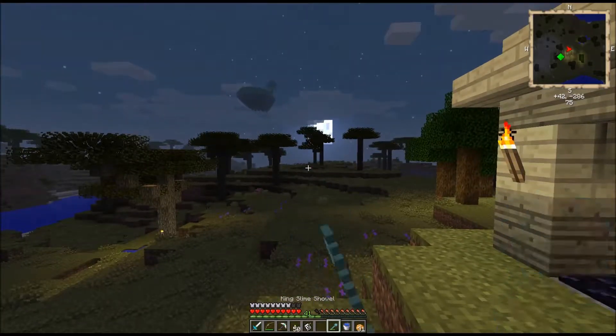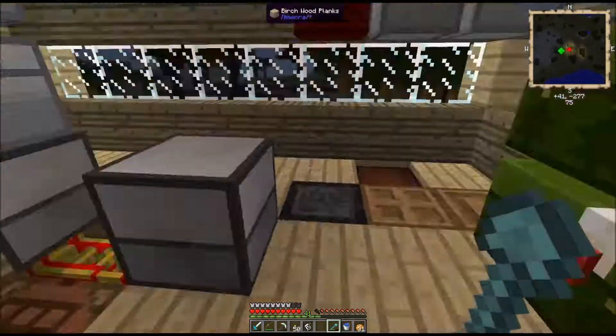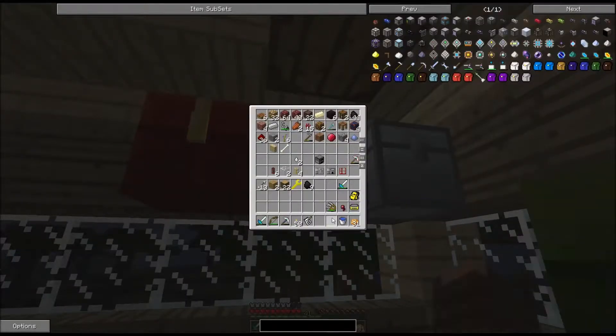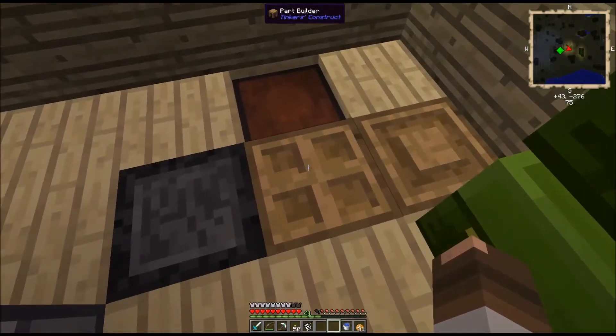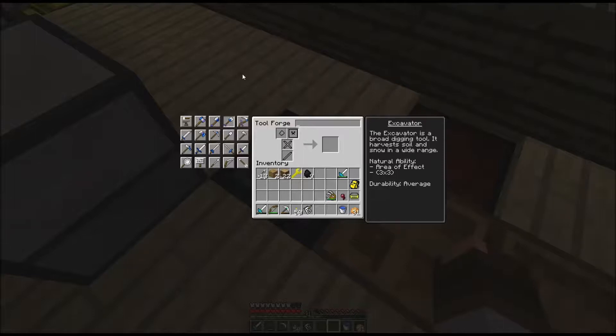Although this slime shovel is nice and cool, it's not as cool as... the excavator. Even the name sounds cool. So what I'm going to need is 32 green slime balls for the head.